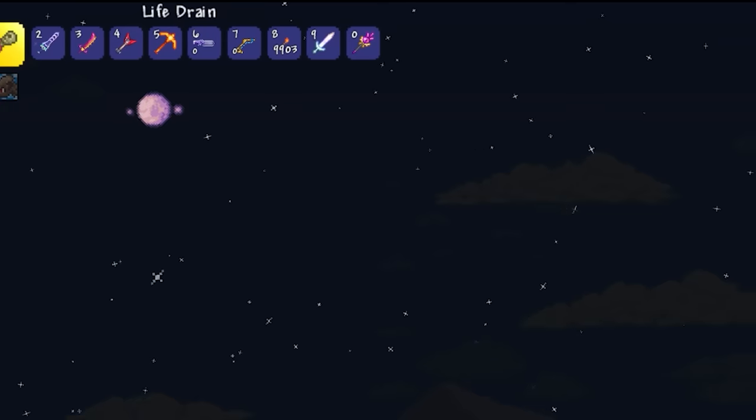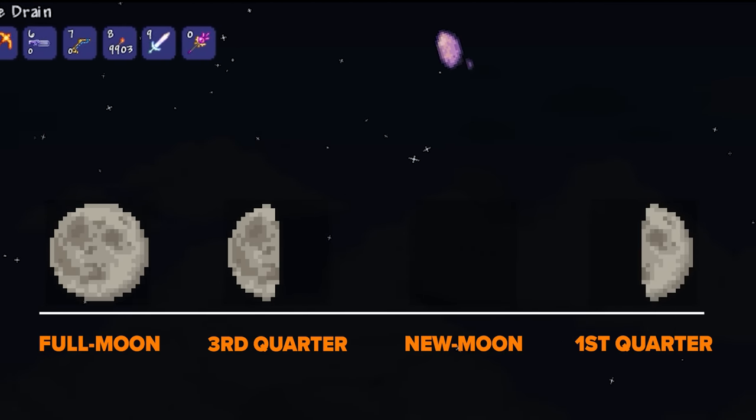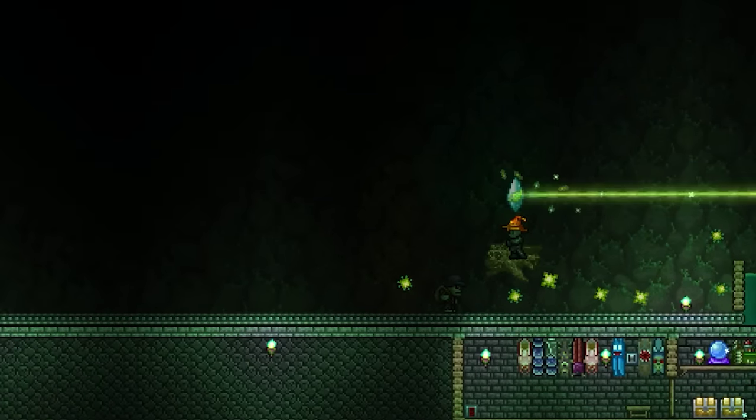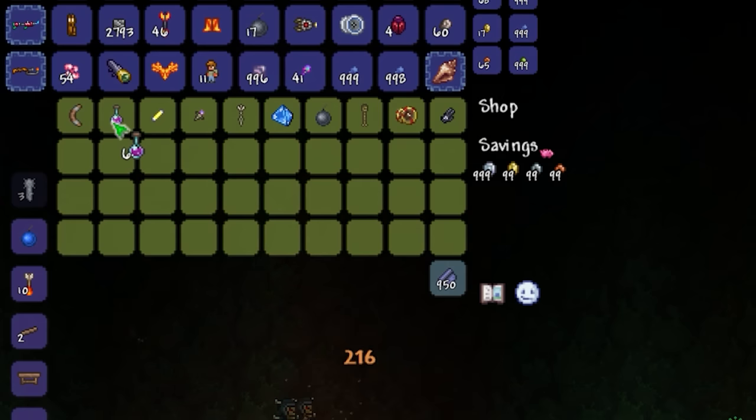For each Strange Brew to be sold, you'll require it to be either a full moon, third quarter, new moon, or first quarter. Assuming you manage to find your Skeleton Merchant during the correct moon phase — which you can check using a sextant — you can finally purchase that Strange Brew for 5 silver a pop.